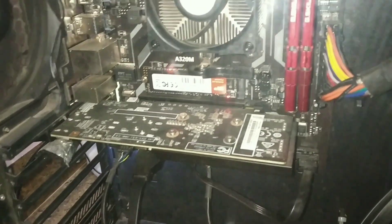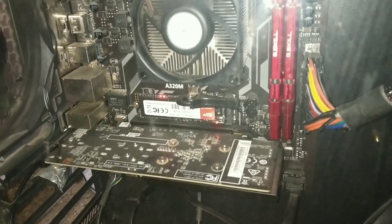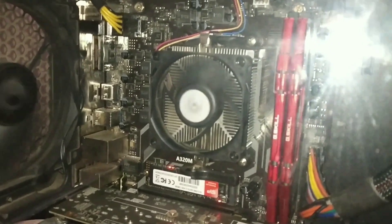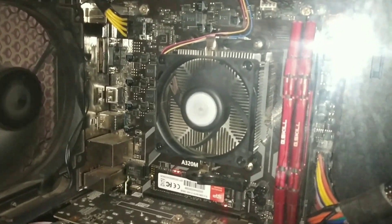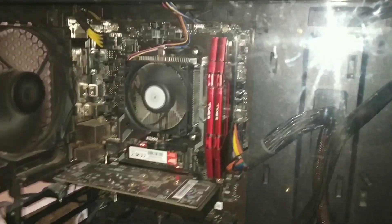Moving on to the graphics card, which is a GT 1030 2 GB GDDR5. The processor behind that fan is the Ryzen 3 1500, and the motherboard is a Galaxy A320M. The power supply in there is a Cougar VS450.